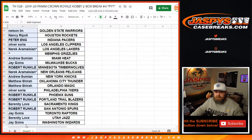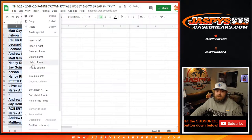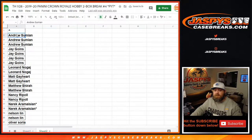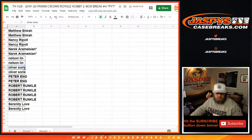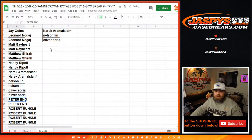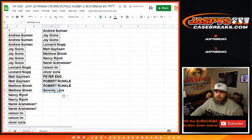I'm going to copy this customer list over to a new spreadsheet and alphabetize. Andrew with three spots gets one entry. Jay with four gets two. Leonard gets one, Matt gets one, Matthew gets one, Nancy with one, Narek with one, Nelson with one, Oliver with one, Peter with one, Robert with two, Serenity with two spots total. So from Serenity back up to Andrew, we've got 14 on the randomizer.